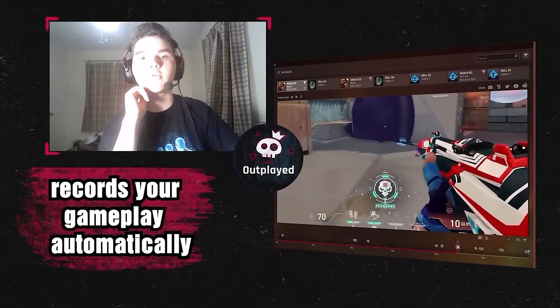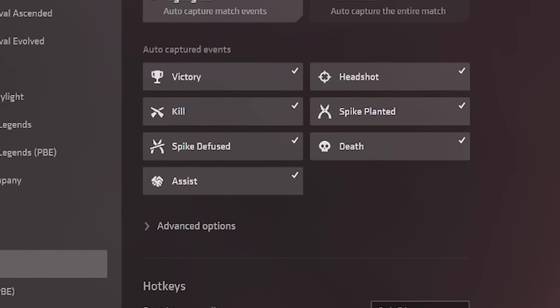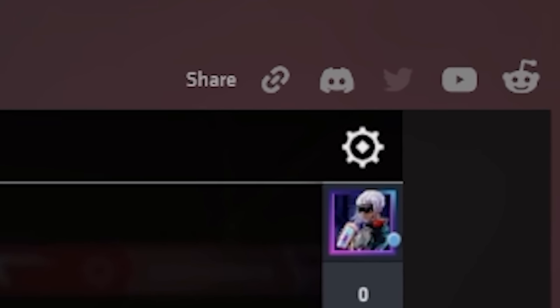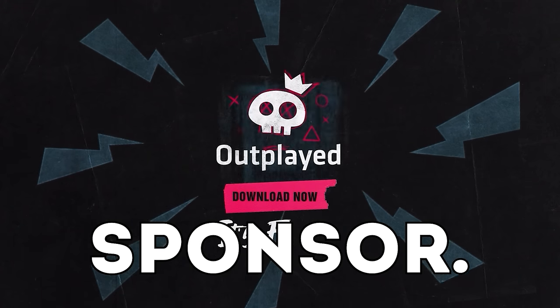With Ark Scorched Earth now being out, there's no reason for you guys to miss any of the clips you hit on the new map, which is why today I'm going to introduce you guys to Outplayed, today's sponsor. All you need with Outplayed is to have the software downloaded and running in the background, and that fresh new clip you hit will be saved and ready to share. You can set Outplayed to clip any of your kills, deaths, wins, and so much more — there are literally so many options. You can also share your clips on Discord, YouTube, Twitter, or basically anywhere you have an account. My favourite thing is the extensive list of games they support, so whatever you play, it's probably there. Check out the link below, and thank you Outplayed for today's sponsor. Let's continue on with the video.